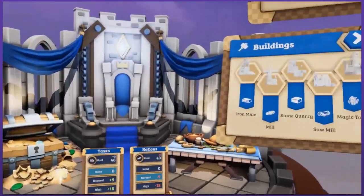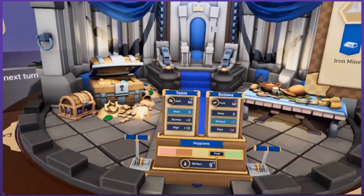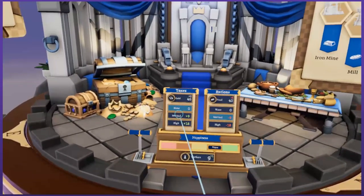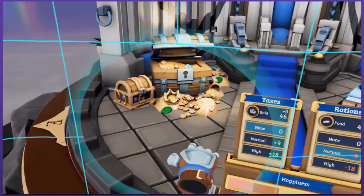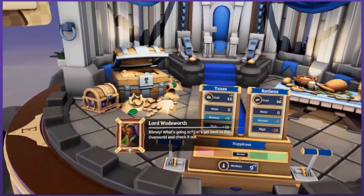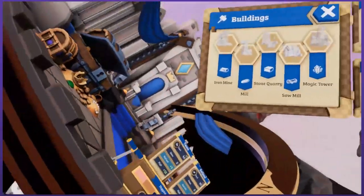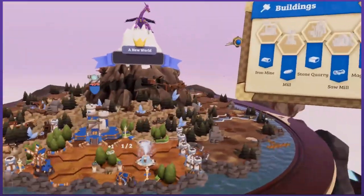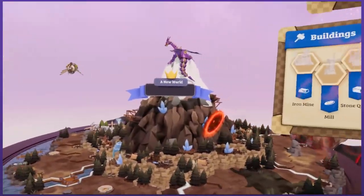Set the taxes on normal. The next turn we will earn some gold. Taxes to normal? I probably gotta grab the lever for that. There we are. What's going on? Let's get back to the overworld and check it out. Oh, what is going on? Is there some stuff going down? Is there a blimp up there? I'm not doing that — it's happening on its own.